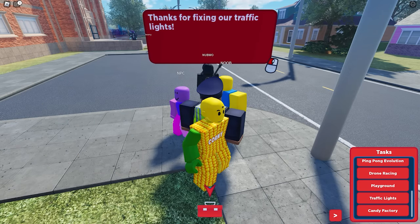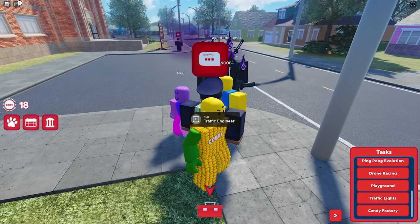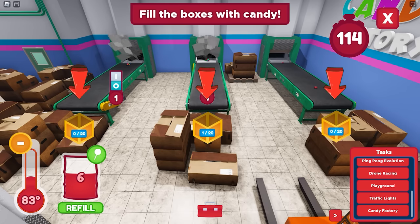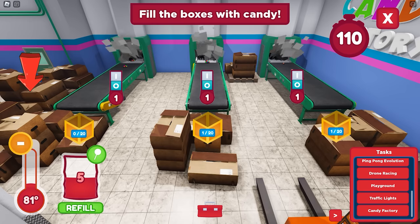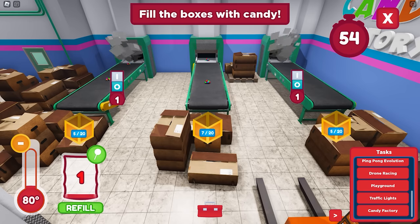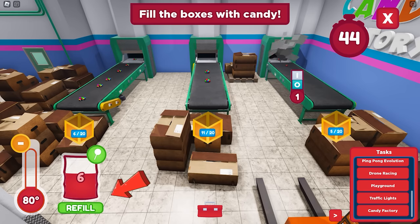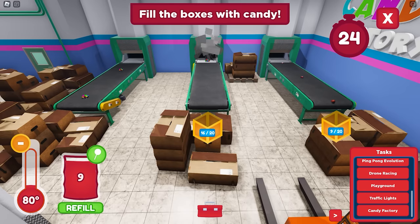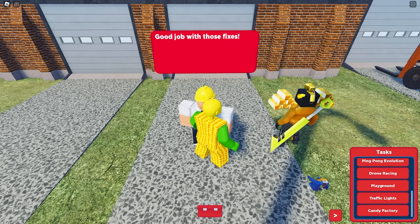And done. Now let's go ahead to our final task, which is the candy factory. Here you need to fill three boxes with 20 candies each. Make sure to lower the temperature, refill the candy, and turn on the machine. You'll be given two minutes to finish or else you need to repeat. Finally, we're done and got our badge.